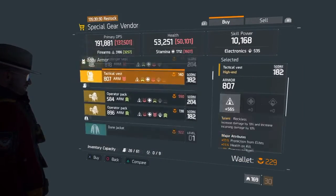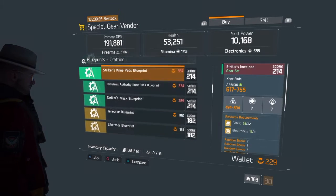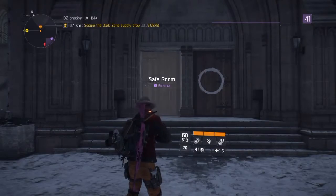As you can see, this is the first way to pick yourself up some of these gear sets. At the base of operations, there are blueprints on sale for just over 300 Phoenix credits, so it's quite a steep price, but very worth it in my opinion.